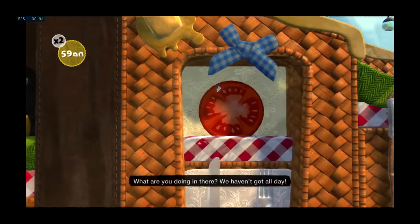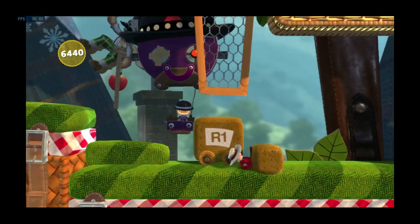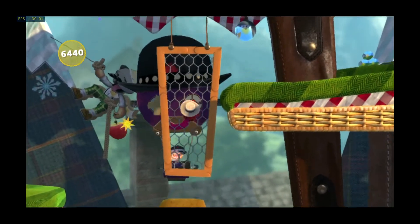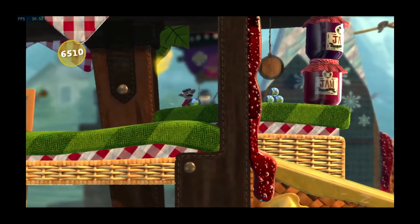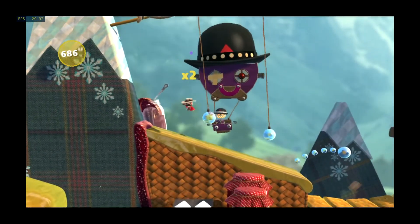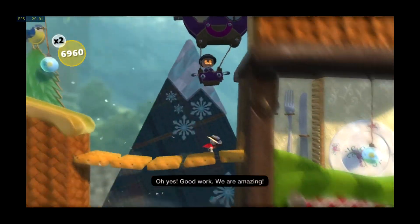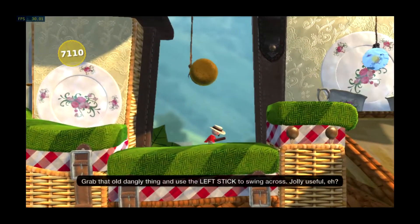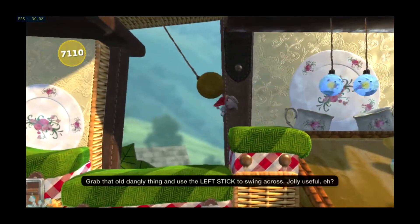What are you doing in there? We haven't got all day. Oh yes, good work. We are amazing. Grab that old dangly thing and use the left stick to swing across. Let's go.